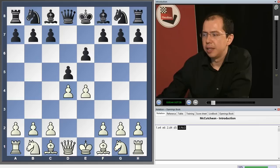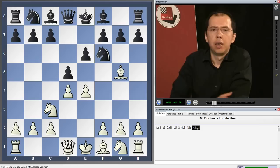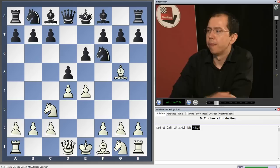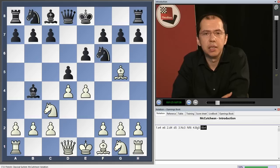It's a very interesting variation of the French Defence called the McCutcheon. After Knight c3, which is one of the very main moves for White in this position, Knight f6 and Bg5, a pretty decent American amateur McCutcheon back in the 19th century played a similar game against the reigning world champion Steinitz and came up with the following pretty unusual idea: Bb4. And after this game, the line which starts with these moves was called and is still known as the McCutcheon variation, one of the most interesting lines in the French Defence.